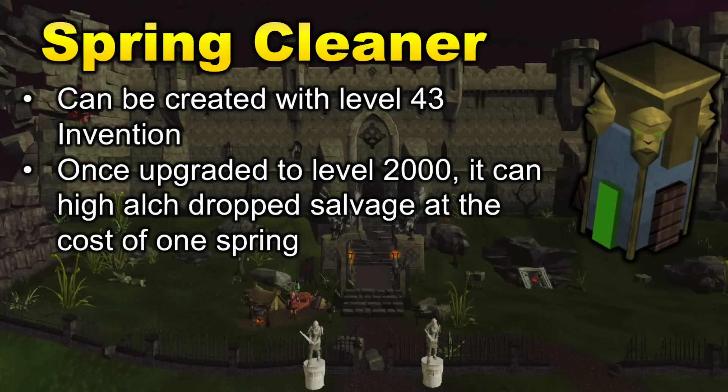Another really useful unlock is the Spring Cleaner. This item is a lot like the Charming Imp in that it doesn't boost DPS, but improves quality of life when doing PVM. The Spring Cleaner can be created with level 43 Invention, and once upgraded to level 2000, it can high alch dropped salvage at the cost of one spring. This is especially useful on AFK tasks like Abyssal Demons. When upgraded to level 3000, it can automatically disassemble salvage at no cost, giving you tons of random Invention components.